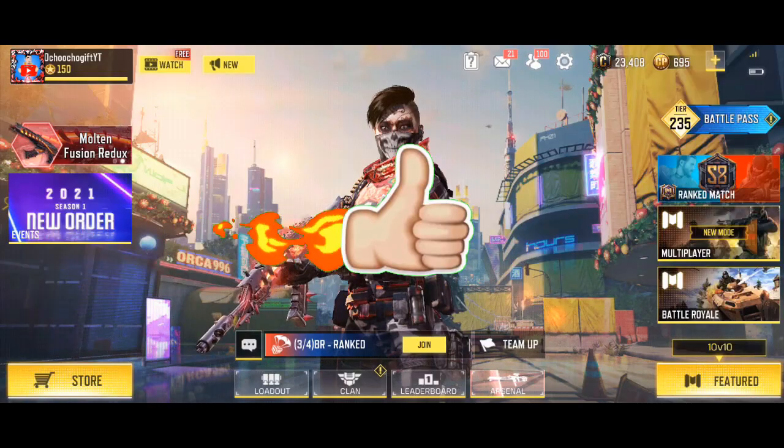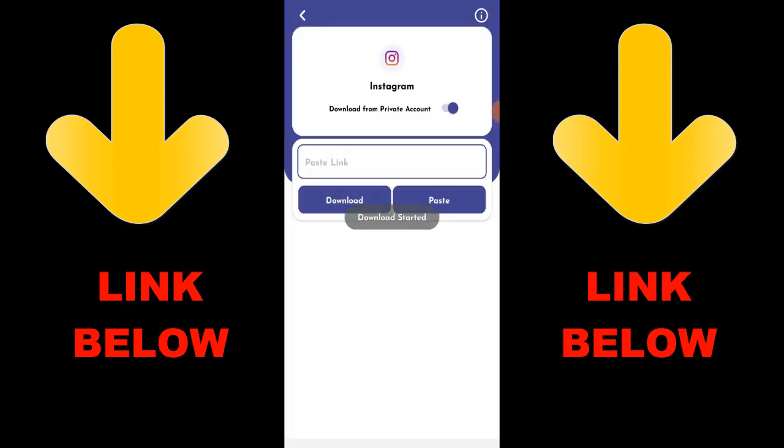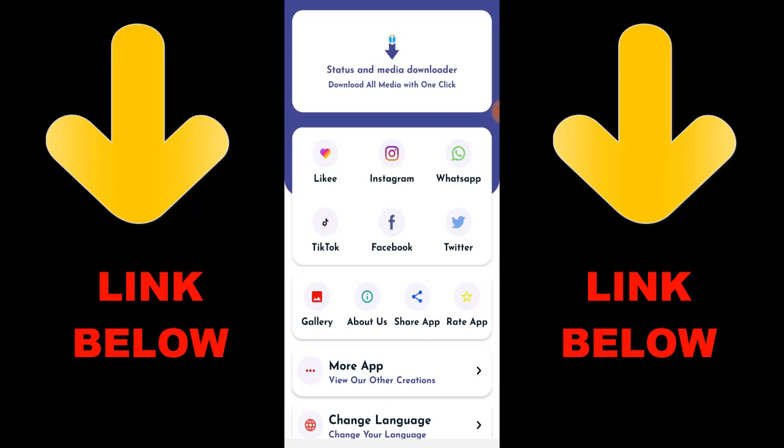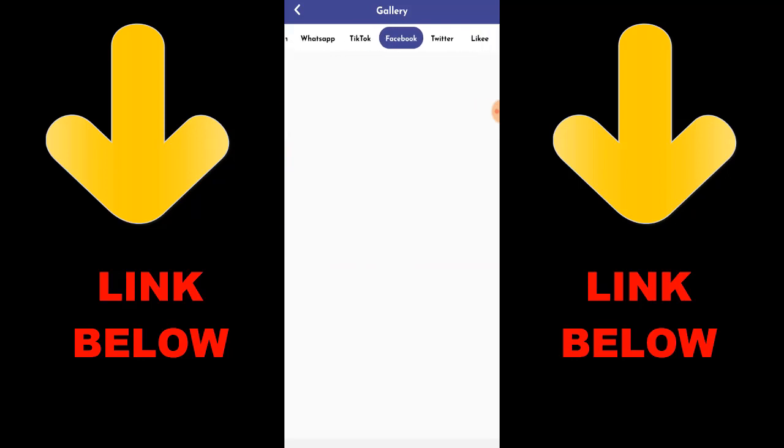What's up guys — check out this trending app called Status and Media Downloader. You can download all media with one click — any videos or pictures from social media like Instagram, WhatsApp, TikTok, Facebook, and Twitter all in one click. Just download the app, copy the link of whatever you want to download, paste it in the app, and you're done. The link is in the description below. Once you download the app you can see everything downloaded right away. It's called Status and Media Downloader — download everything you want in just one click.